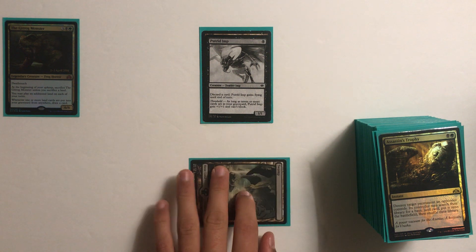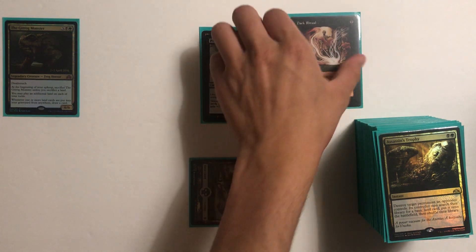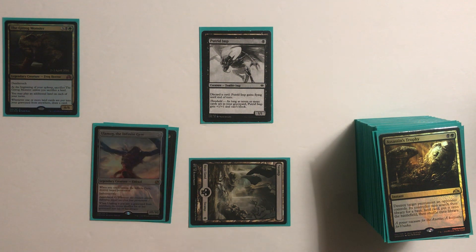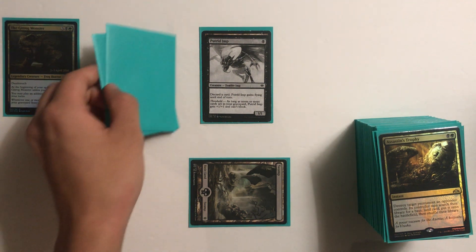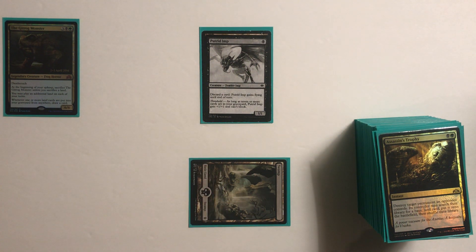To begin, we use the one black mana to cast Dark Ritual. It enters the graveyard, and then we discard our Titan, shuffling both of them back into our library, and use two of our infinite draw triggers to draw them both.